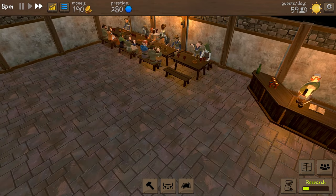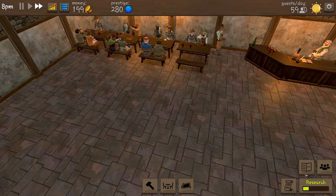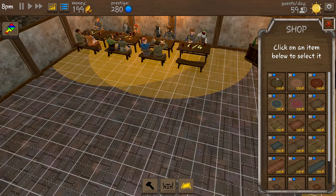Things are looking good so far, our prestige is up to 280. I thought buying decorations cost prestige but now I'm thinking it actually gives you prestige - if we buy one of these it'll add 30 to our prestige, which kind of makes a bit more sense.